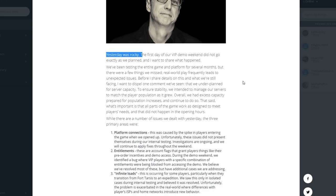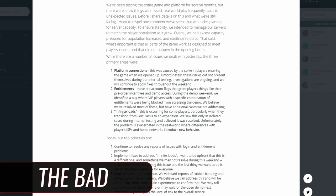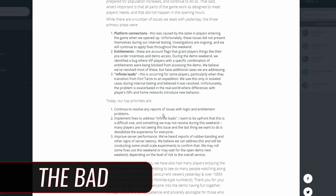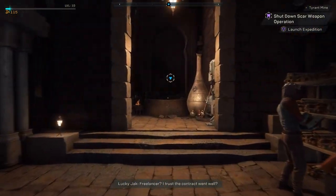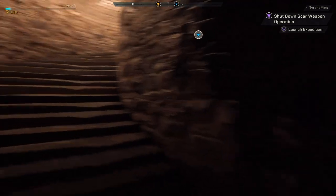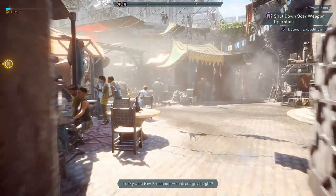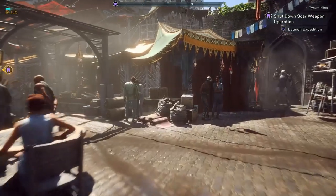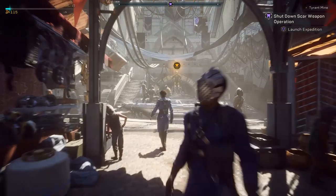Let's address the bad, starting with Fort Tarsis, the main hub. Two things stick out like a sore thumb here. Movement speed in the hub sucks — you apparently have a sprint by tapping the shift key, but it makes no difference. I like the design of the place, but the novelty runs out real fast considering how often we're here, so I'd love to be able to move quicker in the hub, please BioWare.